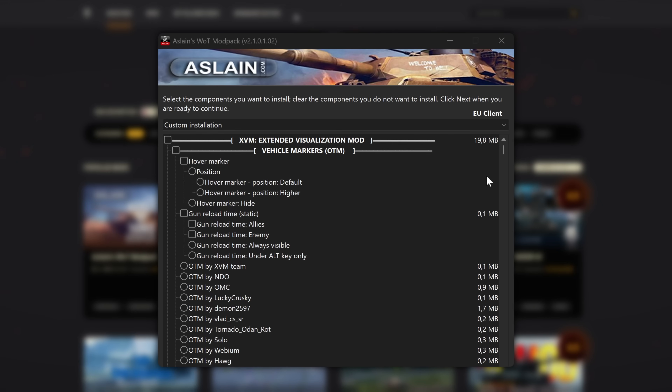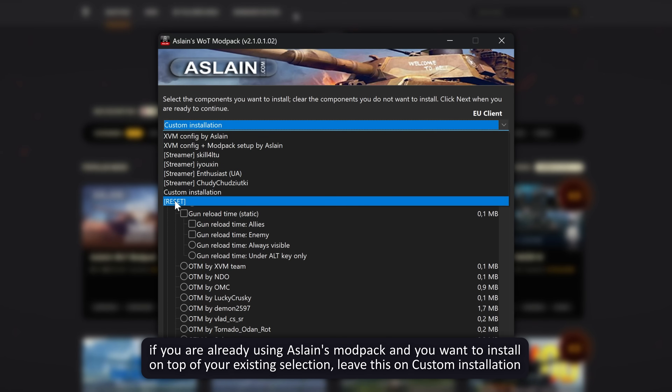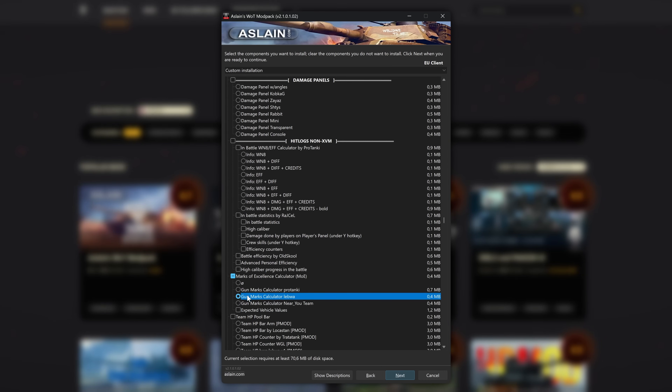In the installer, select Reset in the drop-down menu. This removes everything from the selection. Scroll down, and after the Hit Lock Non-XVM section, select Gun Marks Calculator by Levsha. Then click Next.